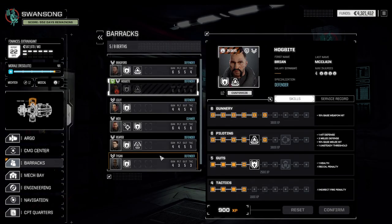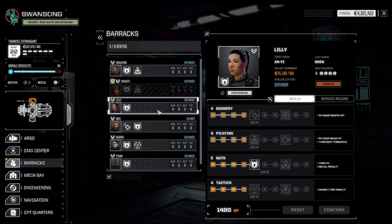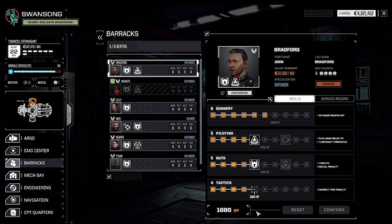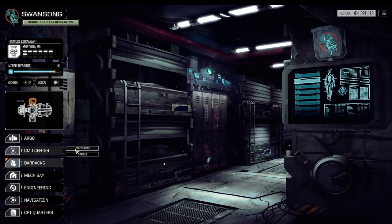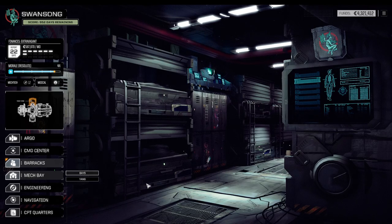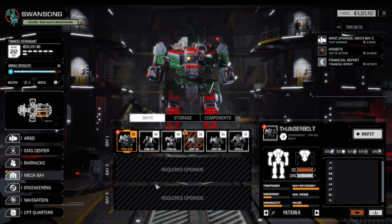Short upgrade for Tigan — training confirmed, commander, awaiting orders. Bradford — I want that indirect quad-shot bonus; that is important. Should get that on Hogbite as well. Okay, and in terms of mechs, now we can design a couple — that's always fun before we move on.